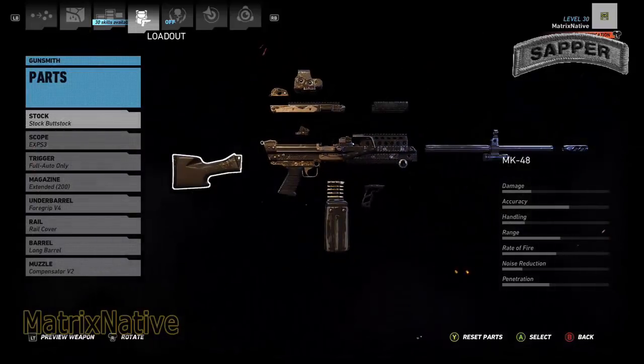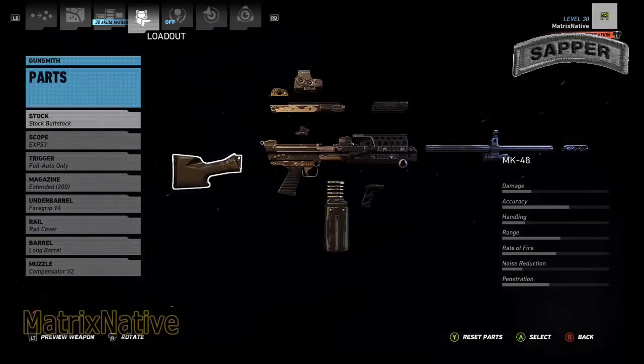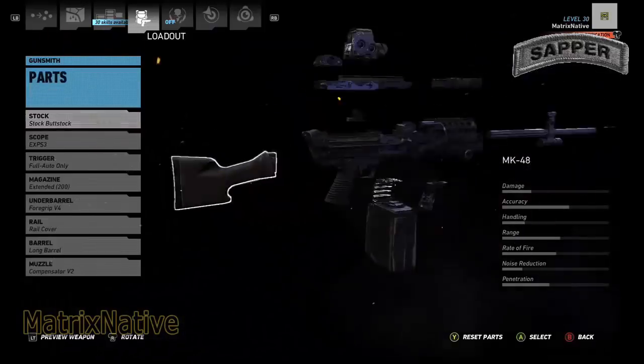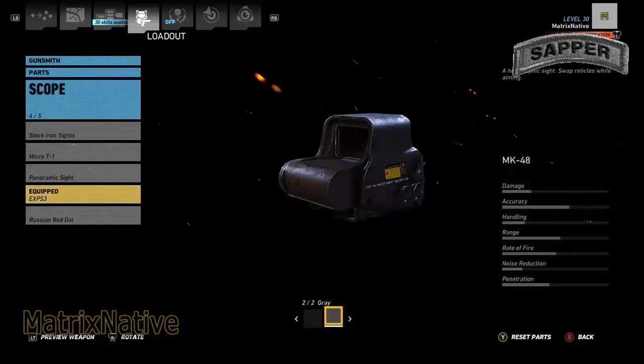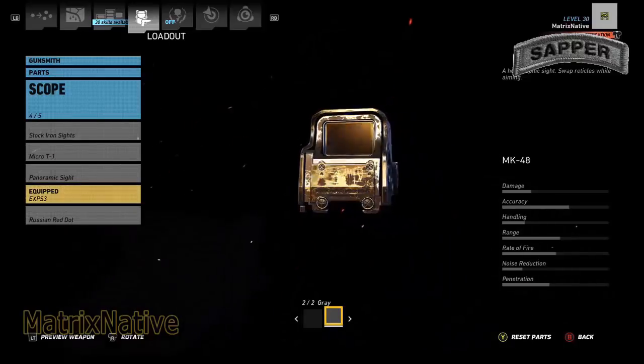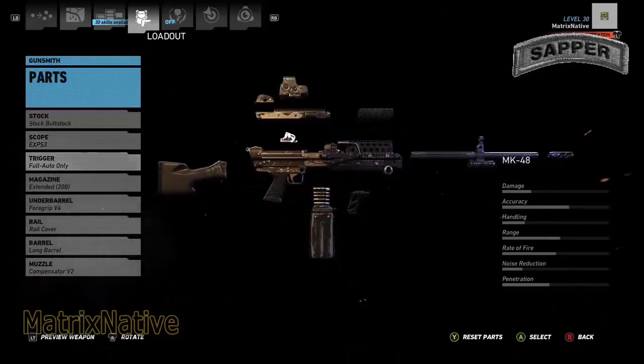For paint, we're just going to go with black because we try to keep it real. Stock — stock bug stock. For the scope today, everybody knows I'm a little upset about not having an ACOG for our LMG. So today we're going to go ahead and put the EOTech on it and drive on — make sure you got that in the gray.